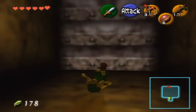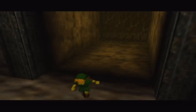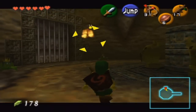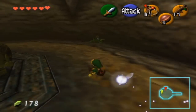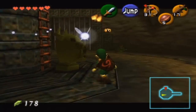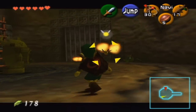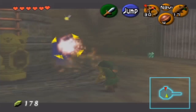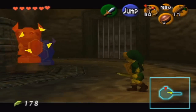Through here I think there's going to be some of those enemies that light your shield on fire, so I'm going to have to be careful. Yeah, there they are — Fire Keese. One shot from the slingshot will take care of them. Before I go up that ladder right there, I want to make sure I'm not going to get attacked here.